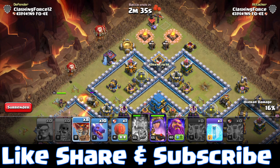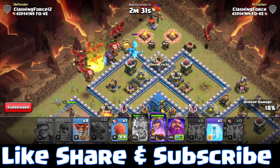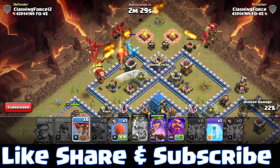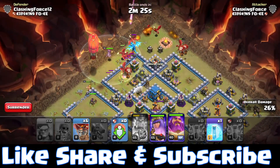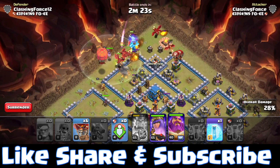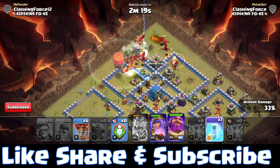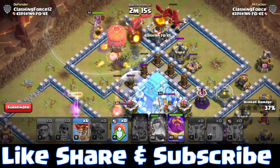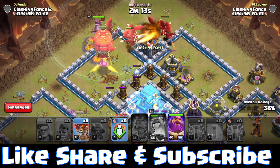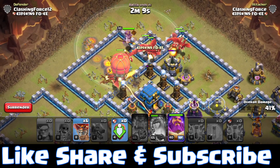From the upper side of the base, use the Dragoons along with the Grand Warden and Stone Slammer. The opponent's CC electro dragon is lured and will be taken out easily by the dragons. The King and Archer Queen easily took down the first compartment of the base. When deploying the Dragoons, make sure you save 5 to 6 balloons for the other side of the single inferno tower internally. Freeze the air sweeper and town hall for a few moments to give our Dragoons time to attack.